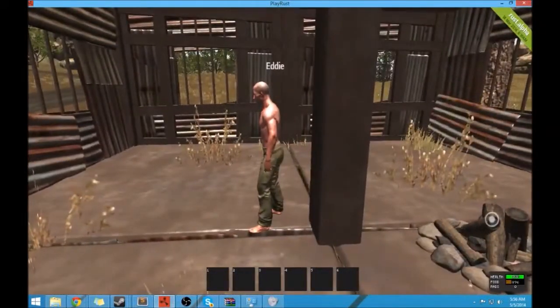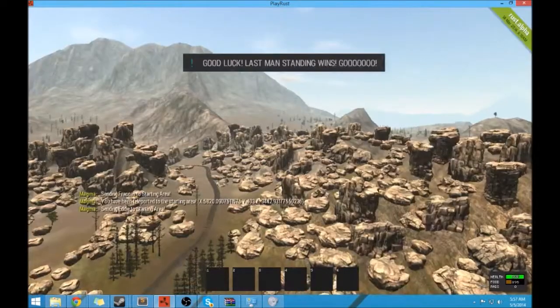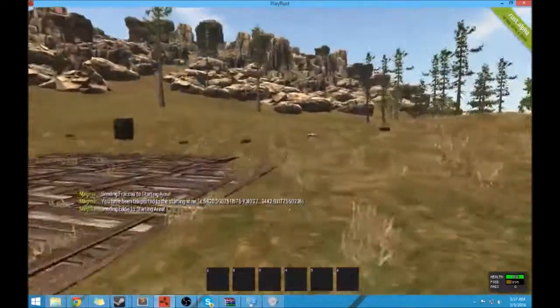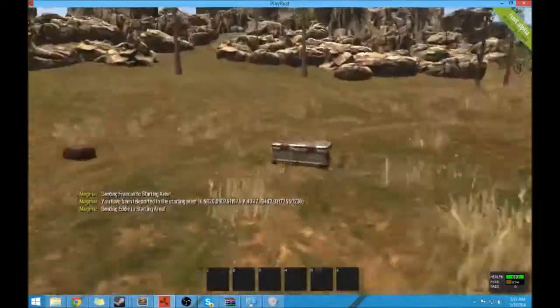It's pretty much a free-for-all, last man standing type plugin. There's no admin oversight — it'll just keep looping over and over. Last man standing wins. Alright, so it dropped me down, there's the other player over there — it dropped him down too. It's like a run to the middle now.